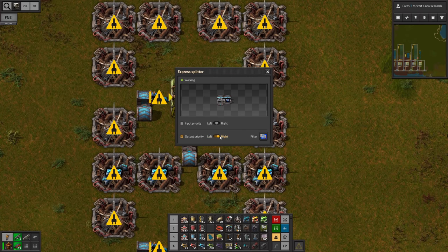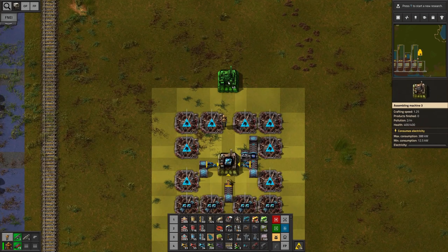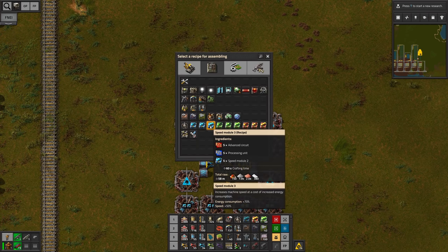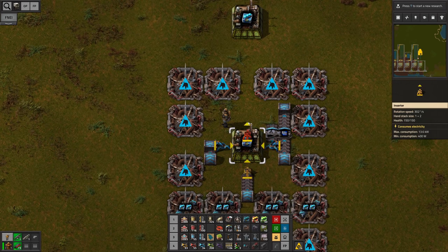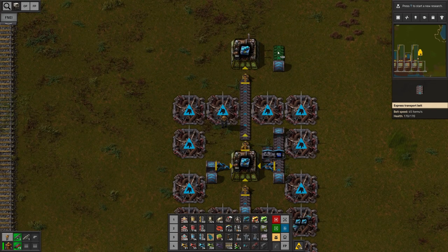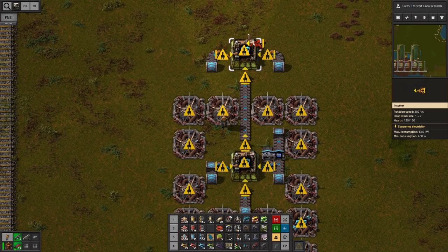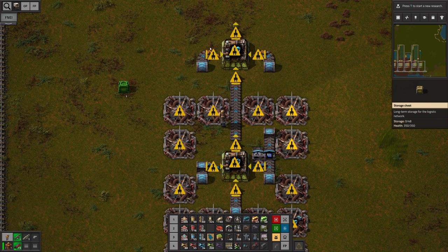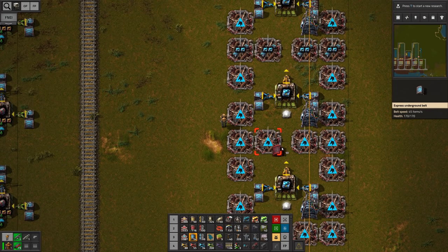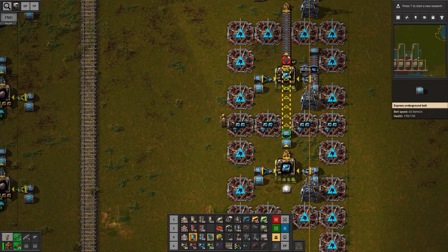So now only blue circuits are gonna be exported here and they can continue. We then only need one single machine for the level 3 module — we can extract it here and import it into the one machine we have. We're also gonna need some blue circuits and red circuits there. And then finally we get the end product which for now I think we're gonna store in a storage chest for the logistics network. I forgot the belts for the level 2 modules — they want to go here and there, and that's it.